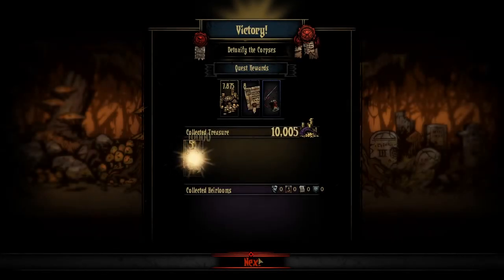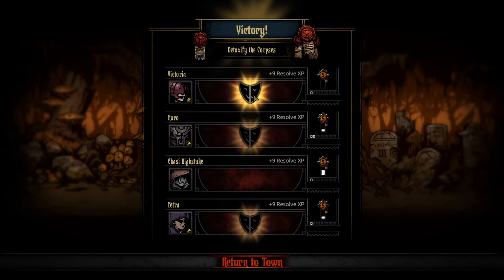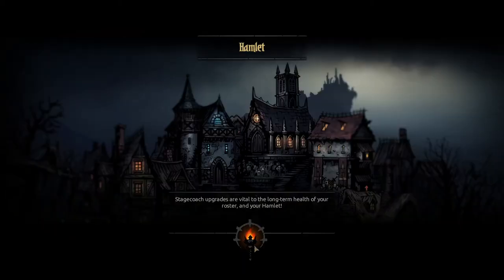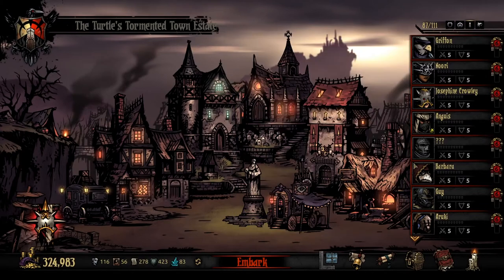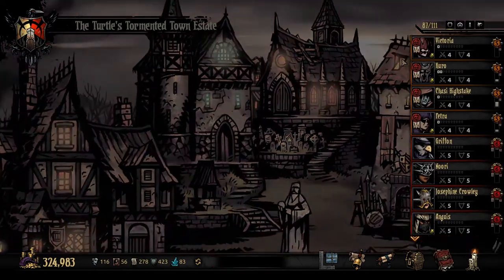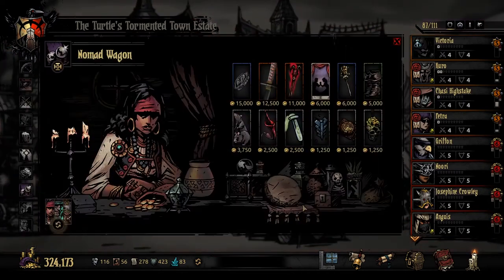Not bad at all — pretty short one actually. We pushed through that very quickly. Everyone got to level five — that's great. We did get leprosy though. We definitely want to get rid of leprosy. Let's remove our trinkets and resort them, sort by level. Victoria, let's get rid of that disease for you — definitely don't want the leprosy. Let's check out what trinkets we've got available. It doesn't look like anything great, to be honest.